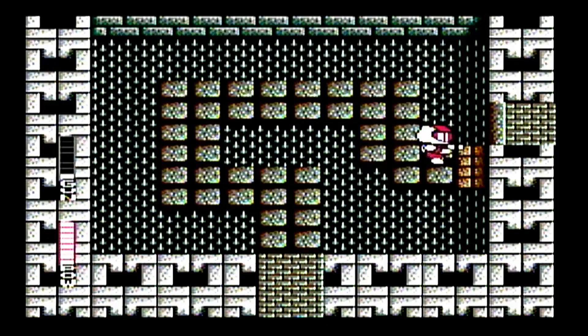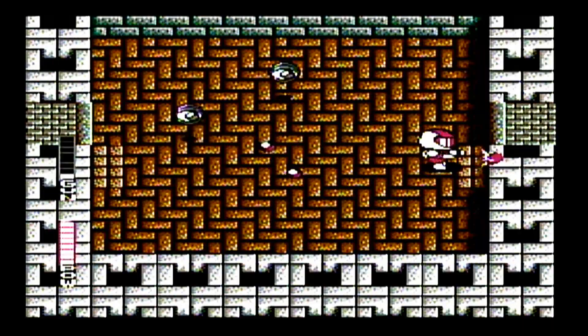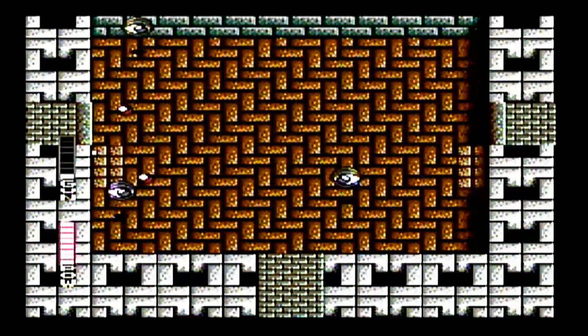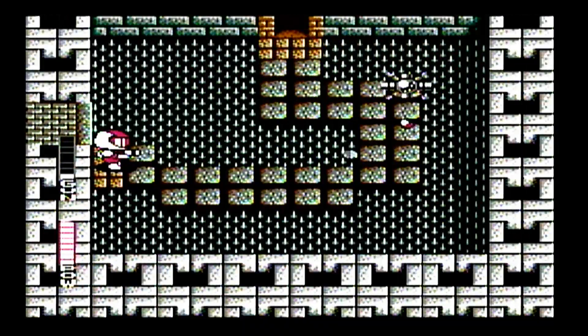Something you'll notice is that Jason is right-handed. When he's facing down, the bullets will be on the left side, and when he's facing up, they'll be on the right side. So sometimes you don't shoot straight ahead of you. See how his bullets are a little to the right? That's because his gun is in his right hand.